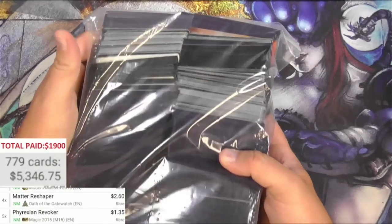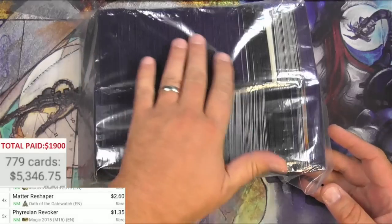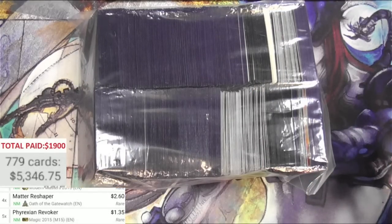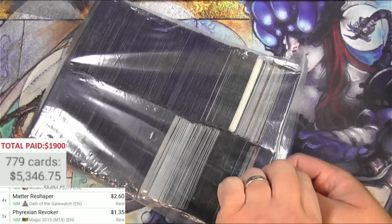This has been a hell of a pick so far and we're just getting started. We've got this whole bag with a lot of these sleeves - they're all purple sleeves. Is it a cube? Why would you have all the same color sleeves? Is this just a mass of good stuff or bad stuff? Let's get into it and find out.